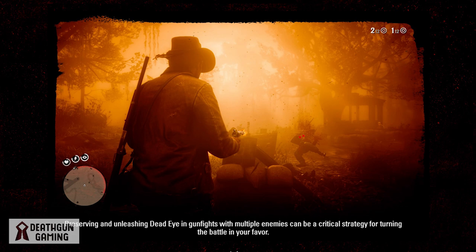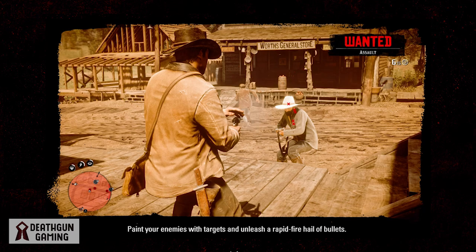Preserving and unleashing Dead Eye in a gunfight with multiple enemies can be a critical strategy for turning the battle in your favor. You can place six or seven markers on your enemies and let loose, killing every single one of them if you've placed your markers correctly. Always aim for the head, or aim at weak spots. Activate Dead Eye, paint your enemies and targets, and unleash a rapid-fire hail of bullets — it's like a wild west shootout.